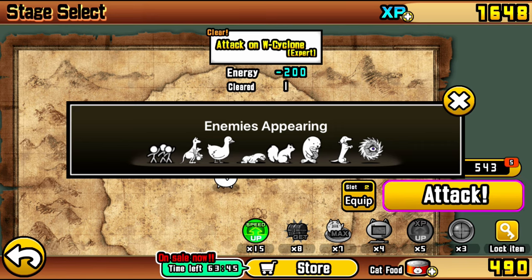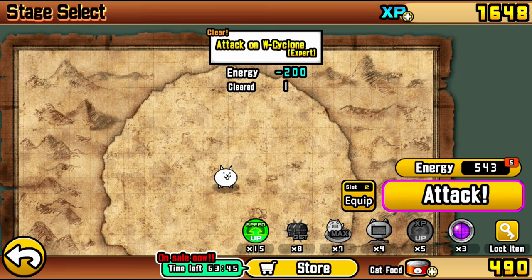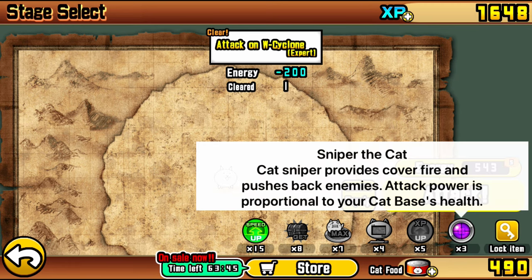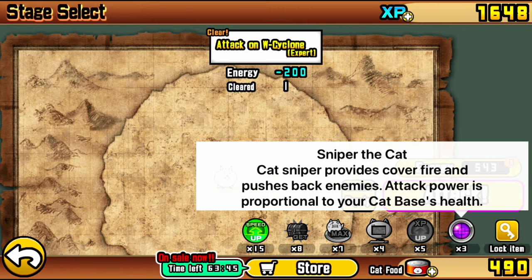Yo what's up guys, John Boogel here, and here we are with another beginner era guide. This time we got the Cyclones. Starting it off, we are going to do White Cyclone, which might be the hardest out of the first Beginner 3 set, which includes the Red and Black Cyclones, but it really depends on what units you have.